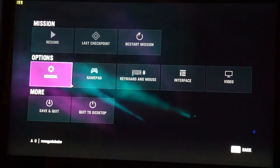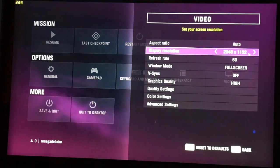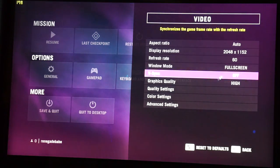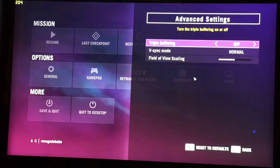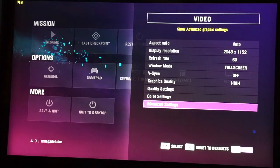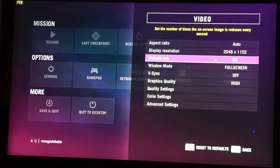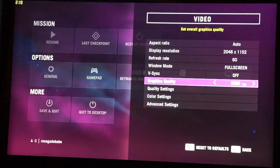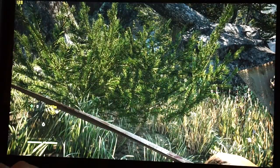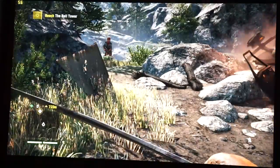Now we're going to test out Far Cry 4, a pretty demanding game. Our graphics settings are at 2048 by 1152 resolution — a little bit above 1920 by 1080 full HD — with all settings on high, full screen. vSync is turned on. We did try running this game at full 4K resolution and even on medium settings it was at about 27 to 30 frames per second, so you'll probably want to play at this resolution. We're going up to very high and we have Fraps running in the upper left corner — this is real time, not screen recording software.